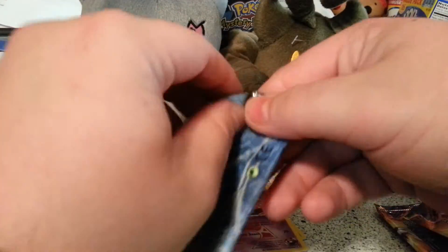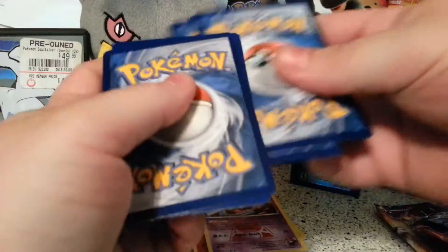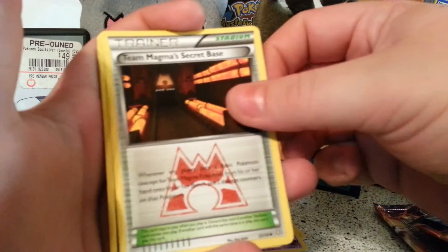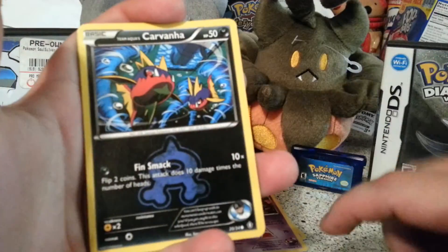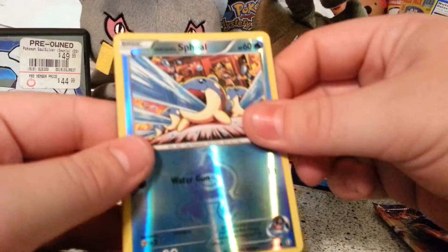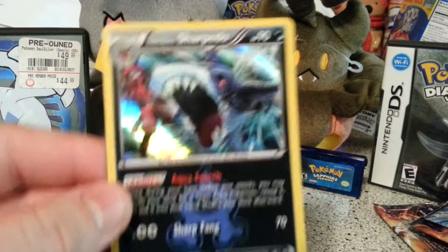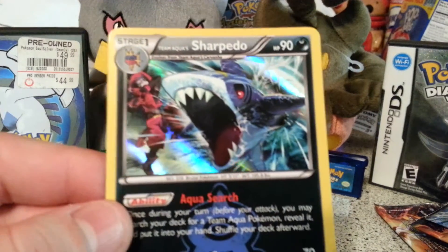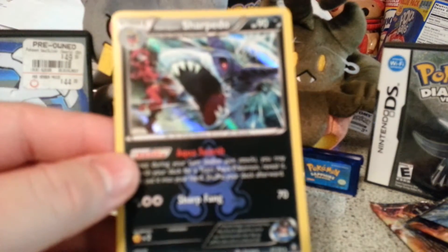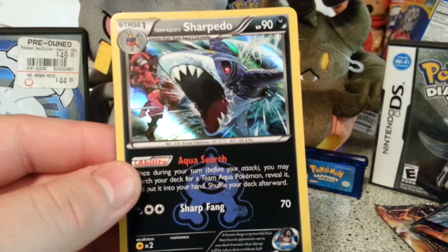And last pack — hopefully some last pack magic going on right here. Two to the front and let us go. Team Aqua Admin, Team Magma Secret Base, Mariana, Carvanha, a Ball Toy, a Reverse Seel, and a Sharpedo from Team Aqua. Look at that artwork — oh that is just gorgeous, that is awesome. Aqua Search and Sharp Fang. That is such an awesome card.